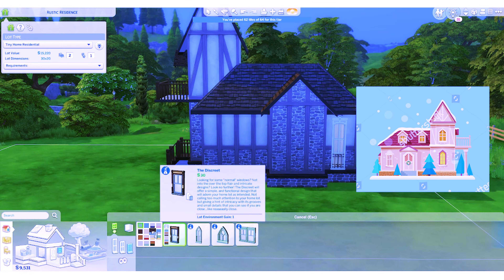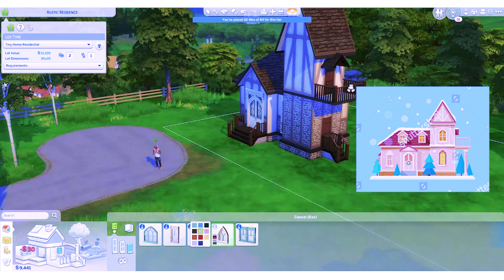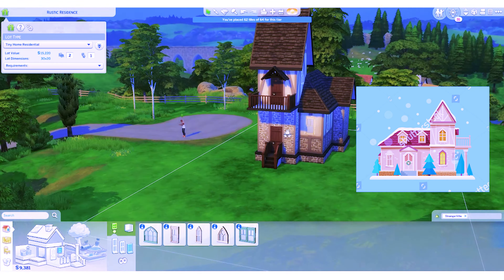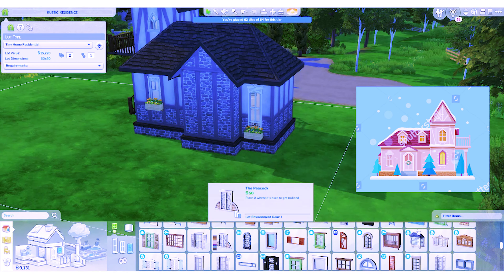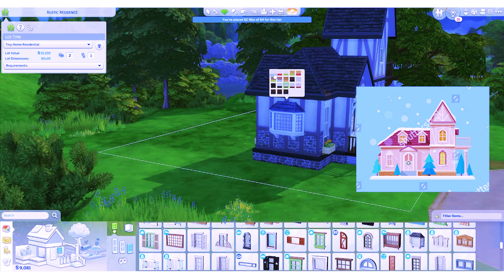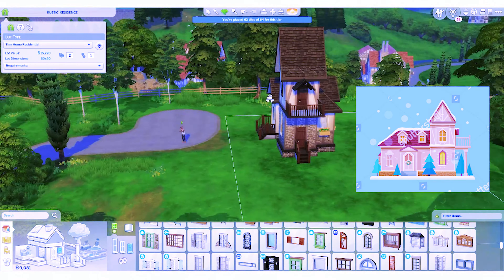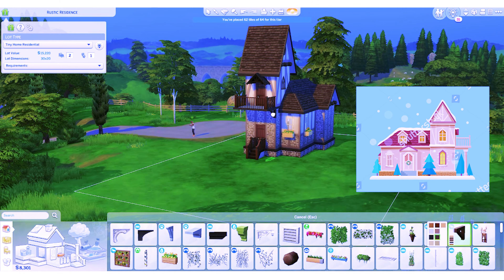So the exterior of the house was actually pretty easy to make. All I had to do was replicate my inspiration image into The Sims. Some inspiration images are almost impossible to replicate in The Sims though. I didn't replicate it exactly, but that wasn't really the point. My inspiration image was simply that — something for inspiration.